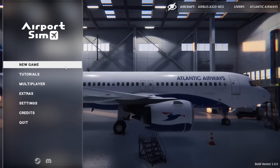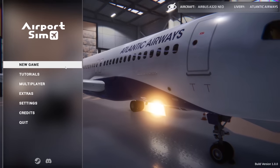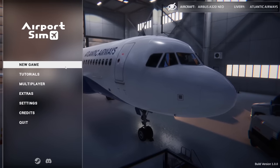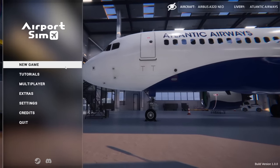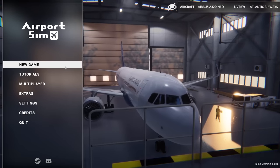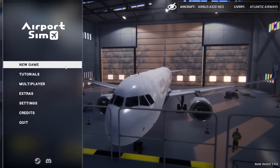Hello again friends and fans, Raptor here and welcome to our first look at the full release of Airport Sim, a game available now on Steam — you can get it with the link down below in the description. Thanks to the devs for sending over an early copy before release and thanks to them for sponsoring today's video.